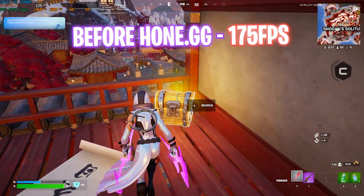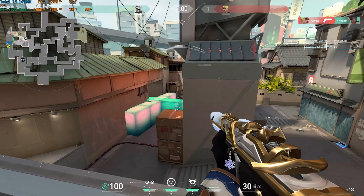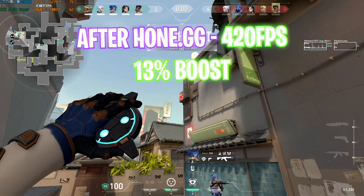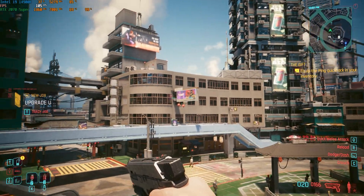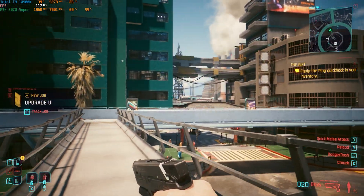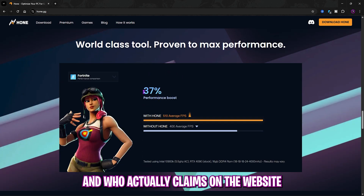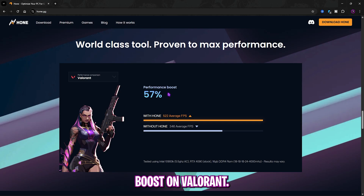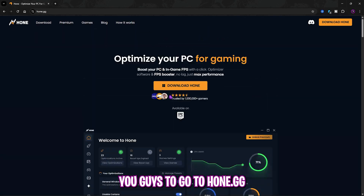Here are the results: in Fortnite, I went from 175 FPS to 280 FPS. In Valorant, from 390 FPS to over 420 FPS. In Cyberpunk, from 100 FPS to 115 FPS. Hone claims up to 37% performance boost on Fortnite and up to 57% on Valorant, though results vary by PC. Head to Hone.gg, download it, apply these settings, and if it helps, the premium membership is definitely worth it.